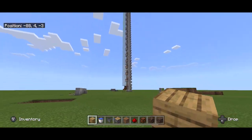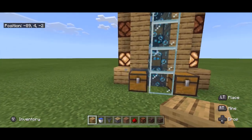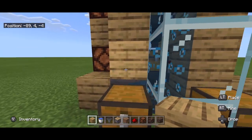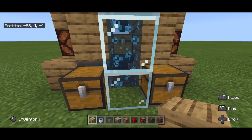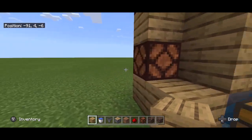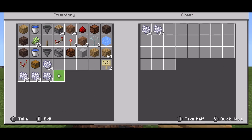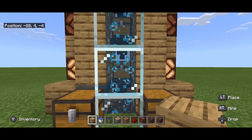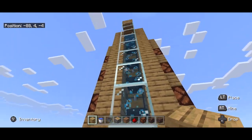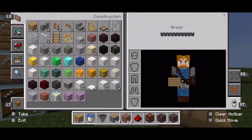Hey guys, Profe here doing a Minecraft tutorial. What I'm showing you is a storage silo that has light sensors. When a chest below it is already full, these lights will turn on. For example, let's fill up as much bone meal as we can — you'll notice the light turned on because that chest is keeping the bone meal, and as other chests and hoppers fill up, the lights will turn on going higher and higher.